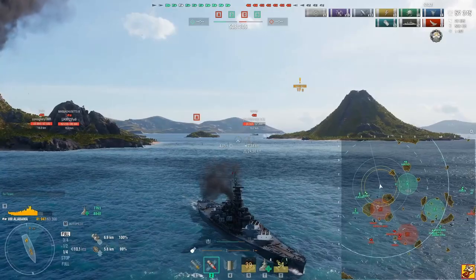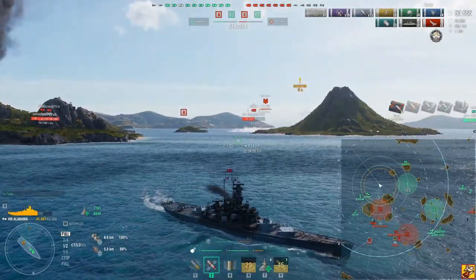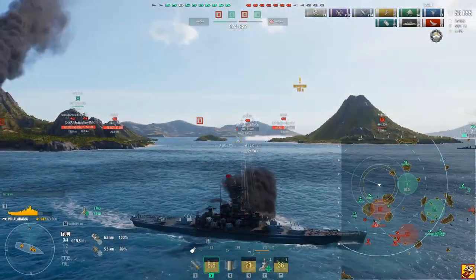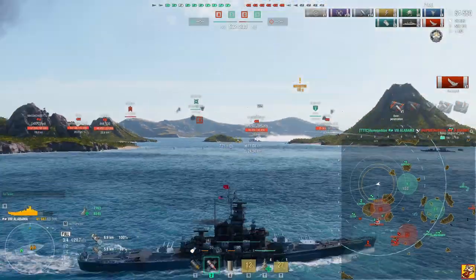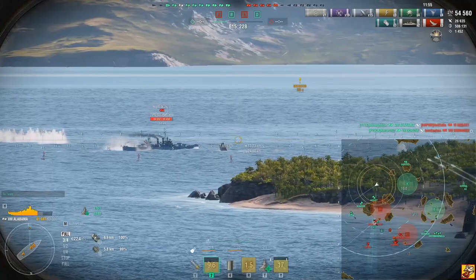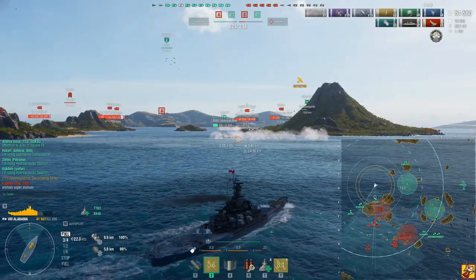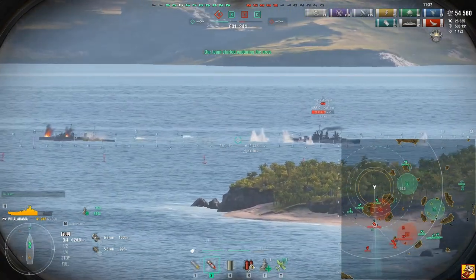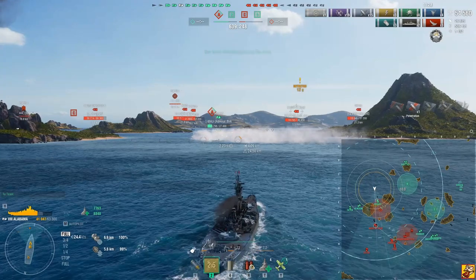The submarine is destroyed and he hasn't been able to do anything against me — this is how you counter submarines. Hobart is low, I'd love to get him, but Alabama's dispersion with my build isn't great. The sub is down. Looking at the eastern part of the map, Scharnhorst versus Bismarck — Bismarck just got destroyed. Andrea Doria and McCanson are coming this way to support us, and the enemy team is in a complete pincer move — they're stuck. It could be cool to get four kills.